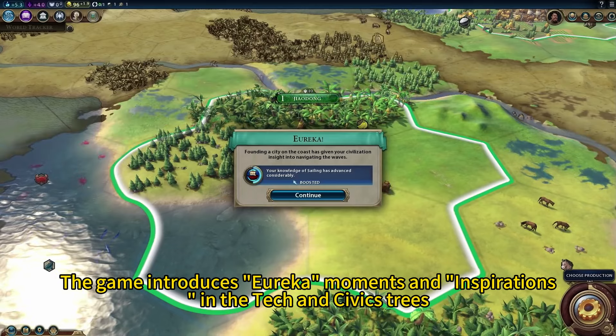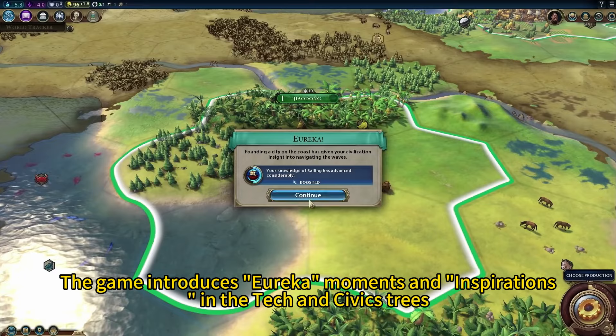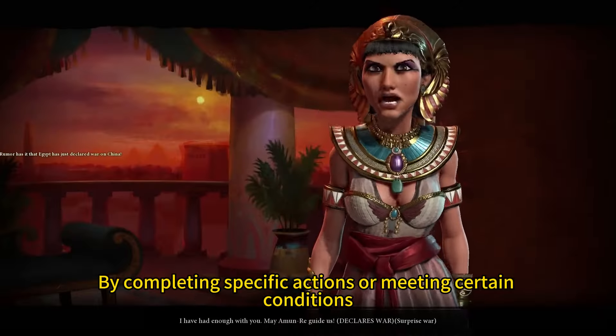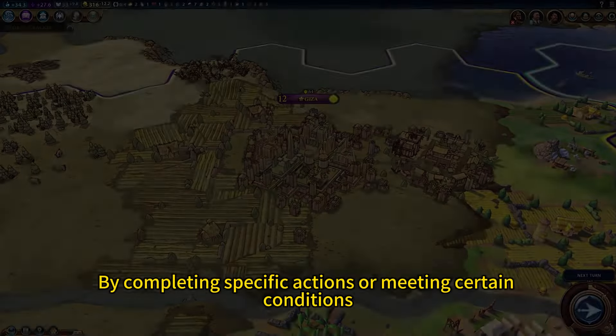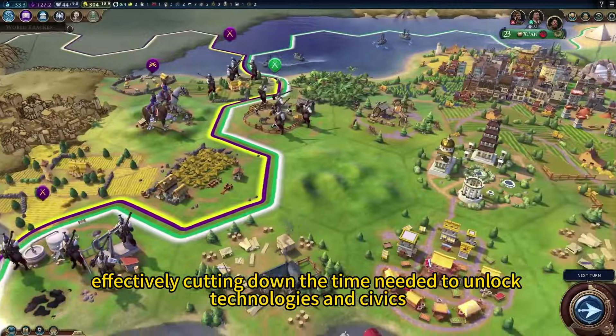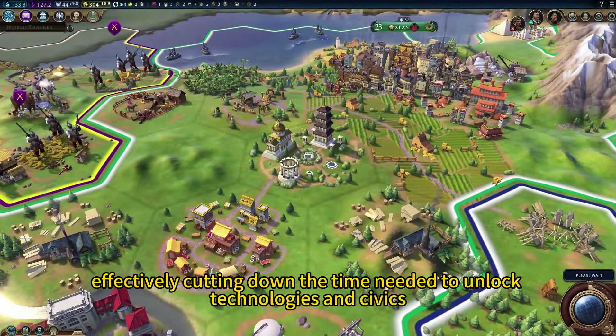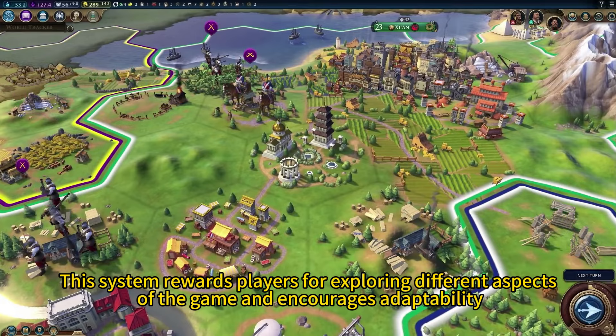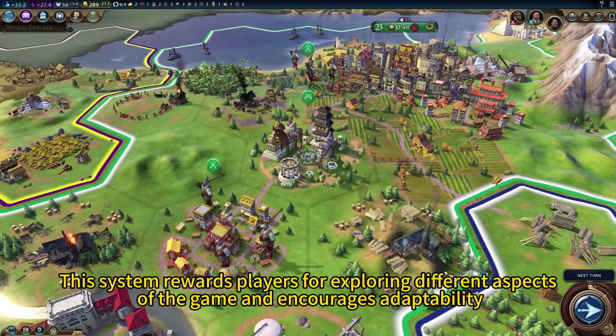The game introduces eureka moments and inspirations in the tech and civics trees. By completing specific actions or meeting certain conditions, players can gain significant research boosts, effectively cutting down the time needed to unlock technologies and civics. This system rewards players for exploring different aspects of the game and encourages adaptability.